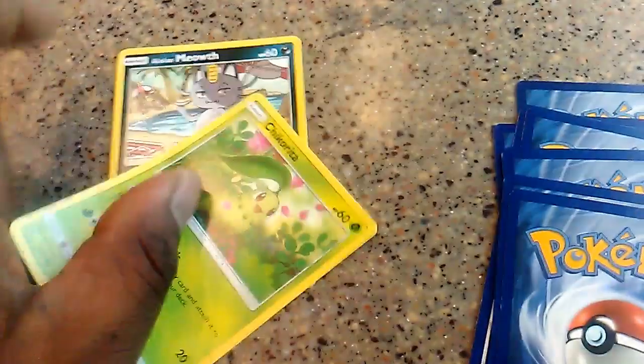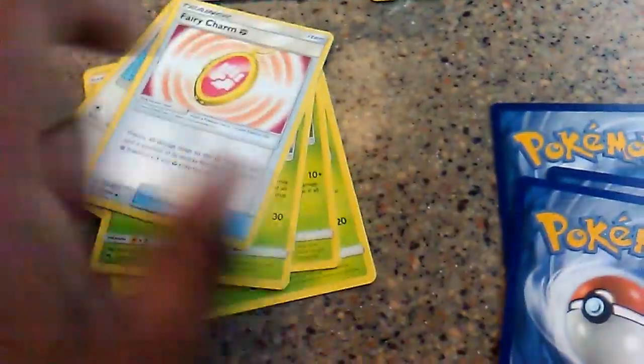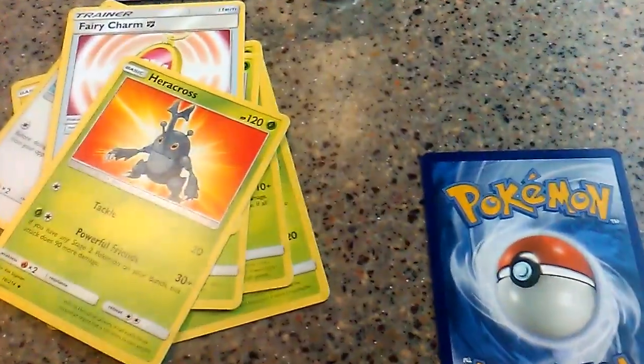Let's see what we end up getting here — Last Thunder pack. We have Delta Meowth, Chikorita, Stunfisk, Cytor, Pick a Peck, Skiploom, Very Charm-Fighting, Heracross. Reverse of the pack is going to be a Vespa Coil which I believe is uncommon. And the Rare of the pack is going to be a regular Rare Umbreon.